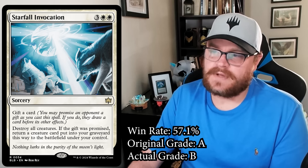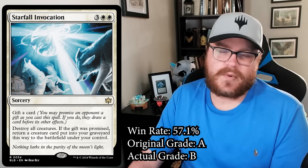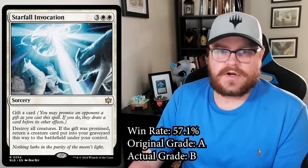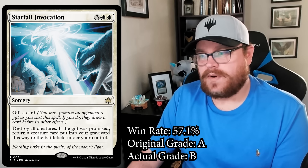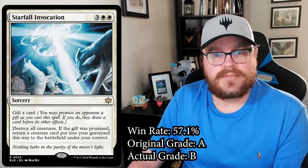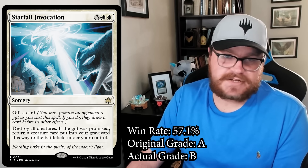Now let's look at a card that made my bomb list but shouldn't have — and I had it at number one. It's not a bad card, but it's Starfall Invocation. I gave it an A, which is a bomb grade, and it's more like a B. It has a 57.1% win rate. Sweepers often don't have that high of win rates unless, like Season of Loss, they have multiple modes. The times when sweepers do have really high win rates, they look like Starfall Invocation — a one-sided sweeper where you destroy everything but your best creature.